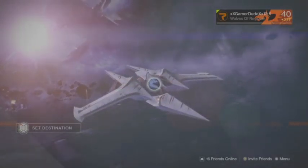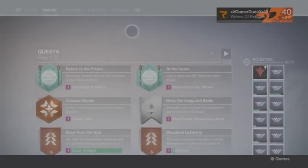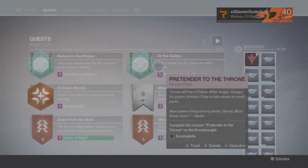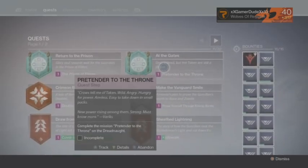Hello folks, welcome to Destiny - ladies and gentlemen, welcome back to Destiny: The Taken King. We were just at the Reef and we picked up two new quests from Variks. The first one is the 'At the Gates' quest, and the other one is 'Return to the Prison,' which means the Prison of Elders is now officially back.